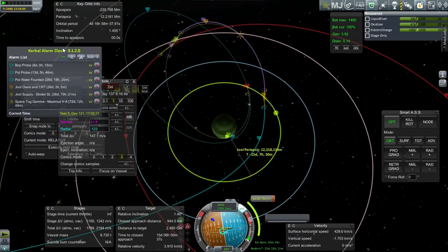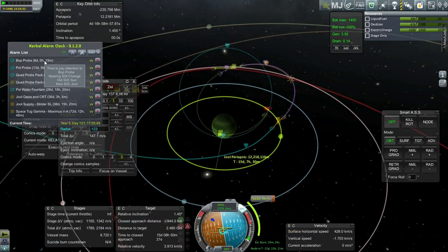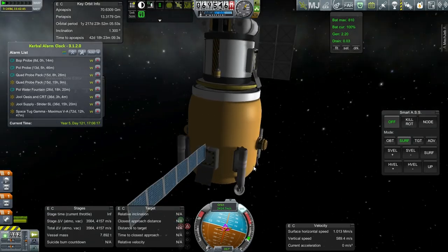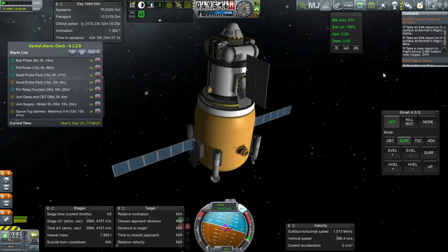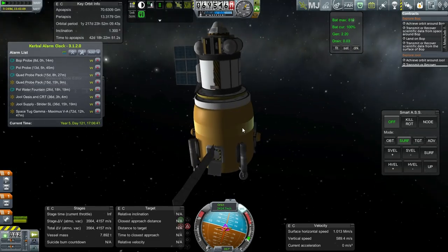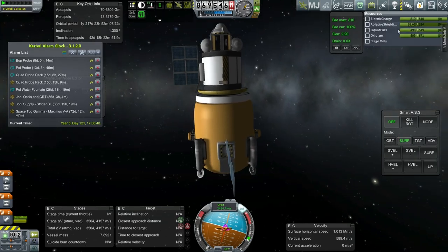The Bop probe gets into Joule sphere of influence, so let's add that to our to-do list. This is a complicated business because this is meant to land on Bop and return back to Kerbin, hence the parachute and the heat shield — it's a science probe. We don't actually have to bring it back if that becomes unfeasible, but we do have pipe endpoints so we could refuel it. It's got 4,000 meters per second.